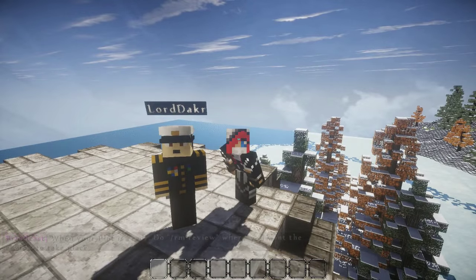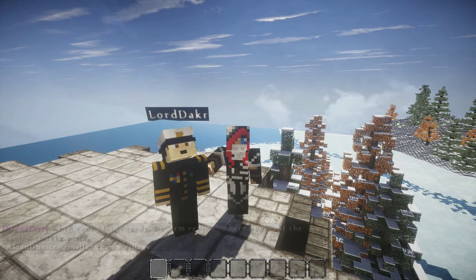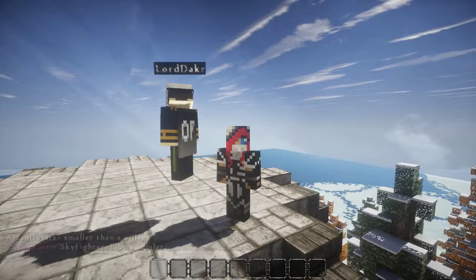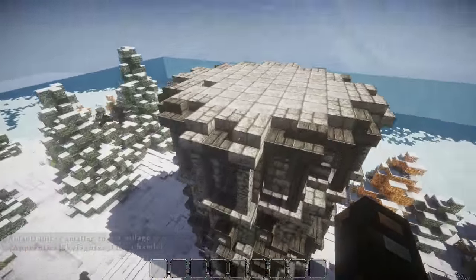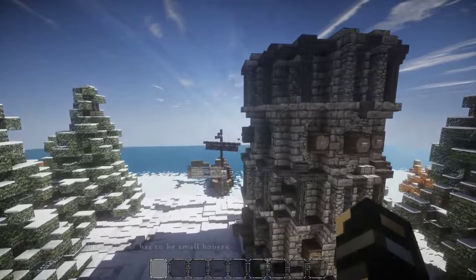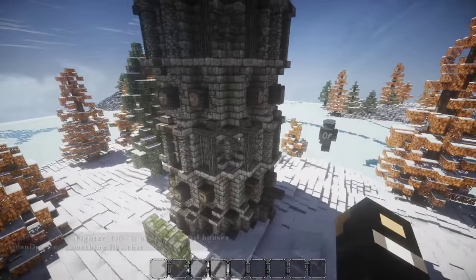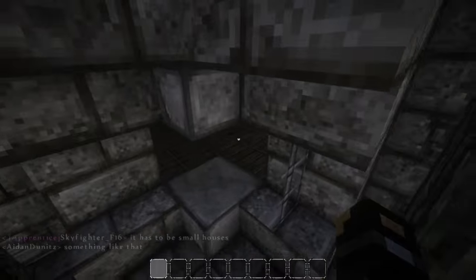Hi guys and welcome back to another episode of Let's Build a Nordic Camp with SS Knives. So we've kind of done a little bit off camera. We've built up the tower just a tad because it's kind of a repeating pattern - we didn't really want to bore you guys. We put on an extra couple of layers, and we also did the floors.